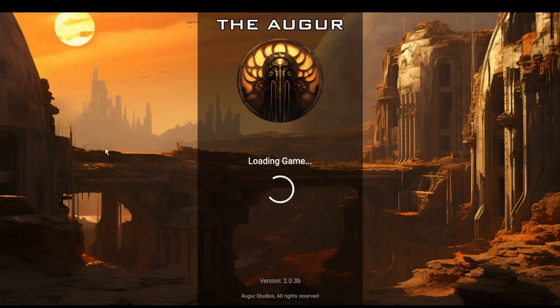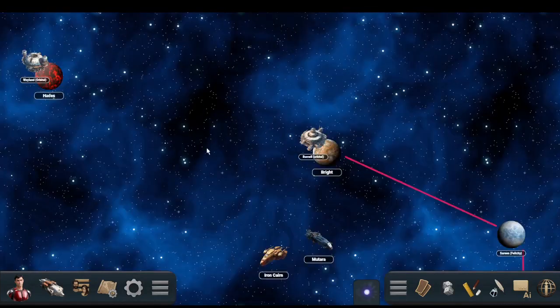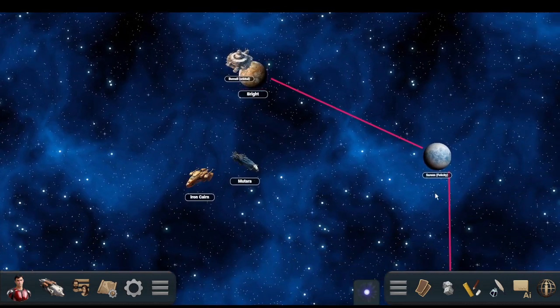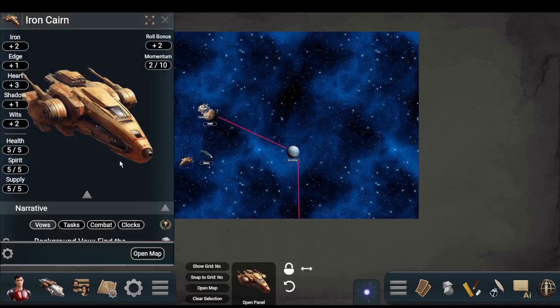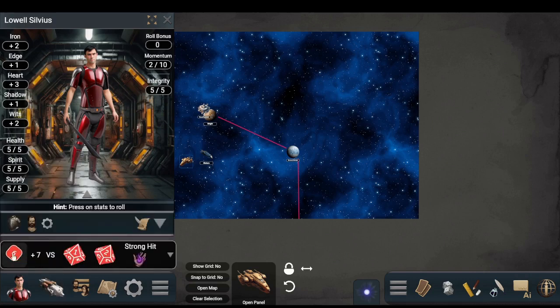Here's what Starforged looks like — the map shows routes between planets, the character's ship, and the character. When you use Starforged or Ironsworn in this version, the stats for those games are already built in. It handles the two challenge dice versus one action die comparison and tells you if it's a strong hit, weak hit, or miss. You can spend Momentum to change the result by clicking it, and it resets your momentum tracker.